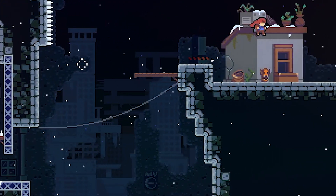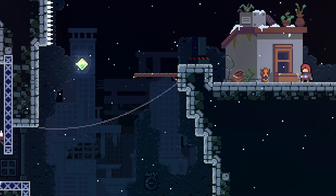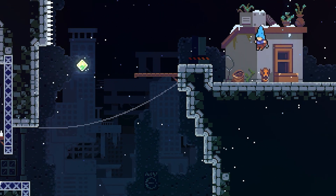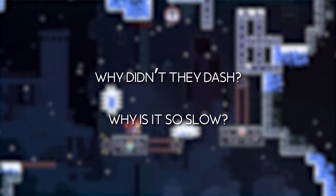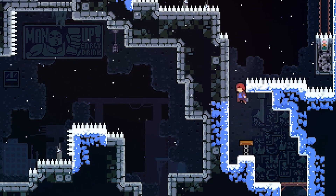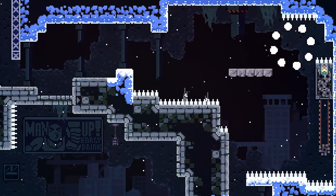What makes Celeste feel great to play is how each input is immediately detected. The controls never feel floaty, and you're able to pull off each movement in conjunction with the other. While playing the game, I never found myself saying why didn't they dash or why is it so slow, but rather I was too slow or my timing was off. With the player in control, you're able to ensure that each mistake is entirely on the player's actions rather than the game itself.